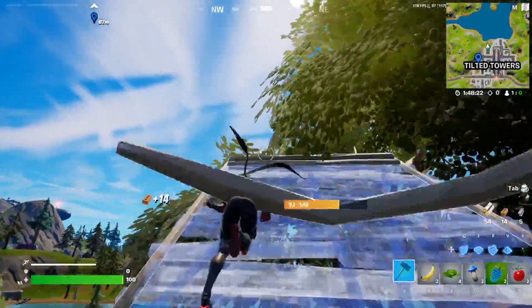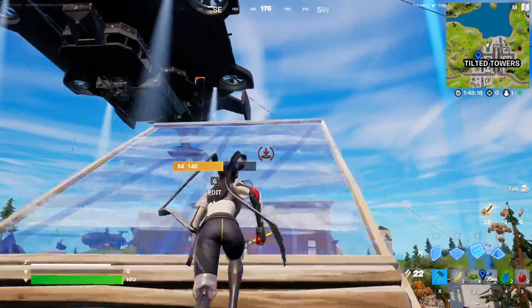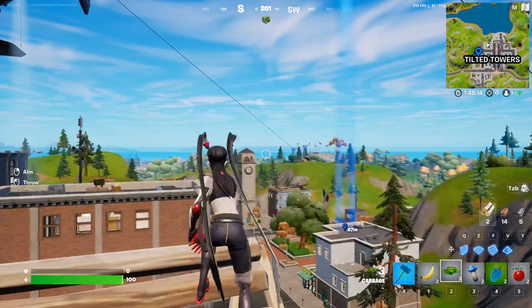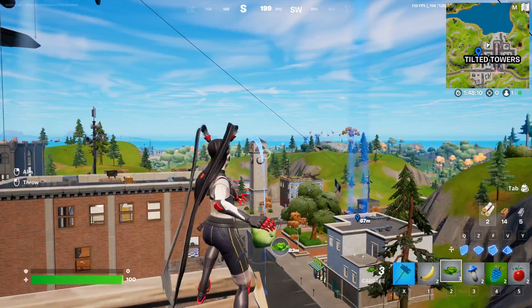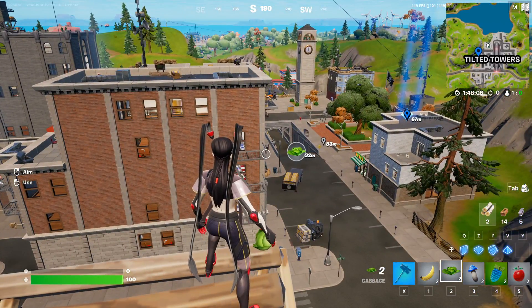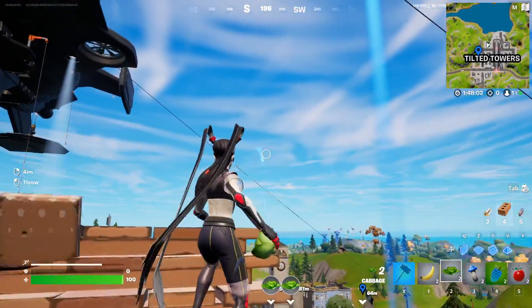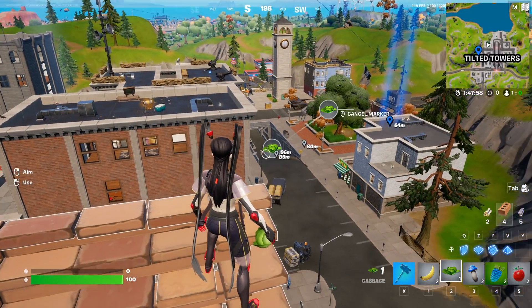The easiest way to do that is to play build mode and literally build very, very high, then just throw your cabbage — full send it just like this. Once the cabbage has been sent: 83 meters. So maybe we jump when sending it — 92 meters. Maybe we just build one more and throw it real good. Let's go.